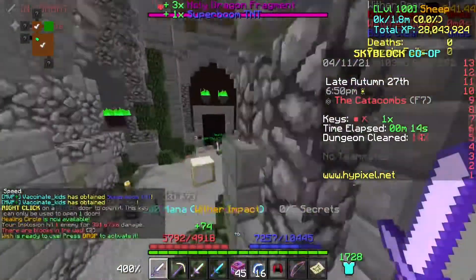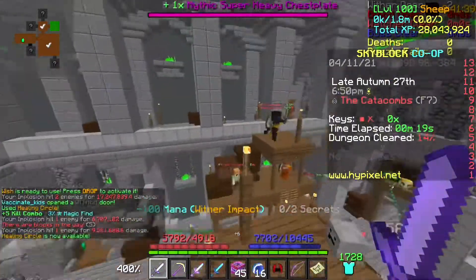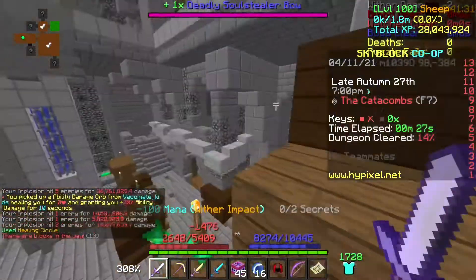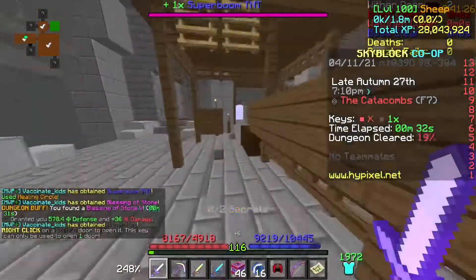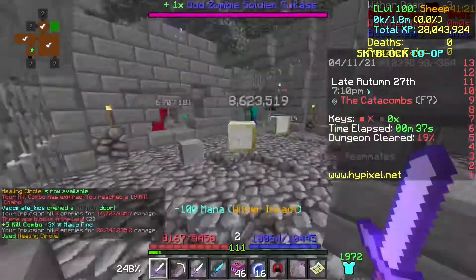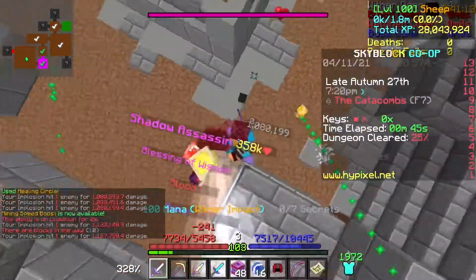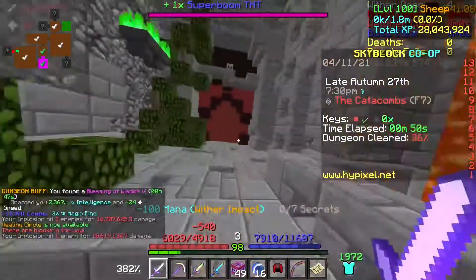I pick up the blessing and go in. It's nice to have the fairy room there because usually it means you're very close to blood, but this room just wasn't it. I didn't play this very well clearing around — I grab the wither key and head to the next door, which is a one by one, very easy to clear. We get into the fairy room, I open the door, and I know exactly where the mini boss is — right in the middle. I don't even see the shadow assassin, I just look down and spam the Hyperion knowing where it is, and then I open blood.